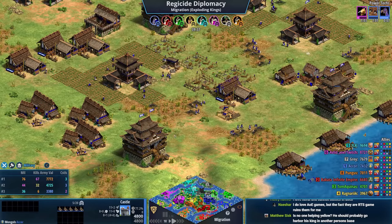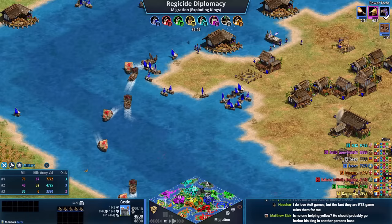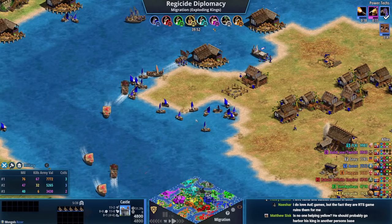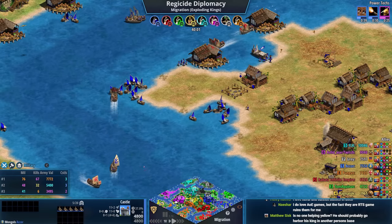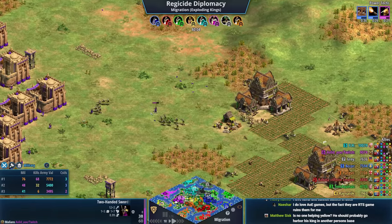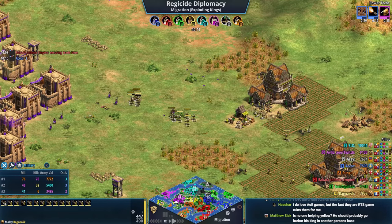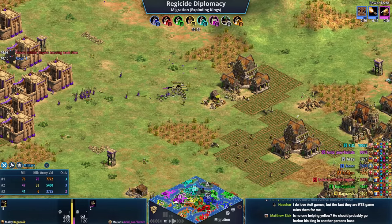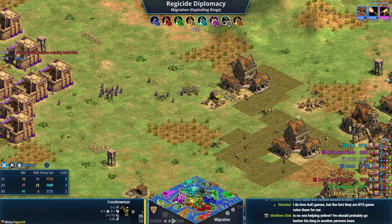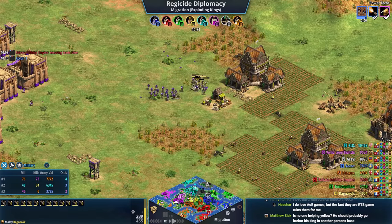Looking at the army counts — blue isn't in the top three for army but he's got Mangudai and is going galleons. King positions are very interesting: four kings are still on their starting islands and four are in the middle. This is a problem for yellow — someone needs to save him. Malian champions have 8 pierce armor, so yellow's crossbows are doing 1 damage. These things are called 'champs girls' for a reason. Yellow will die.